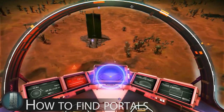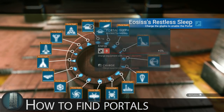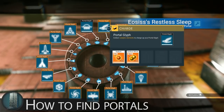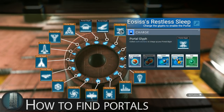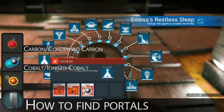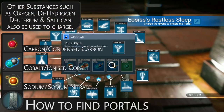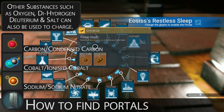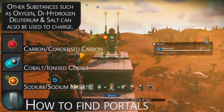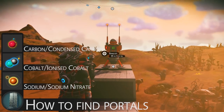Once you get to the portal, before you can use it you will need to charge it. I won't go too much into this as I go into it in great detail in the portal's guide, which is linked in the description, but you just need to recharge the DHD at the portal using some substances. Taking 300 Carbon, Cobalt, and Sodium will pretty much cover you. Charging of the DHD only has to be done once — it will not persist through other players' games. You will likely also want to bring a beacon if you ever want to return to the portal, as the waypoint will disappear once you reach it.